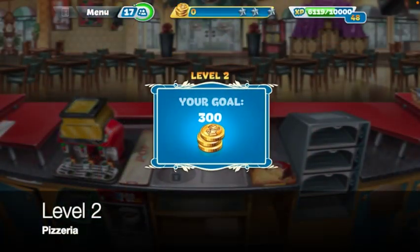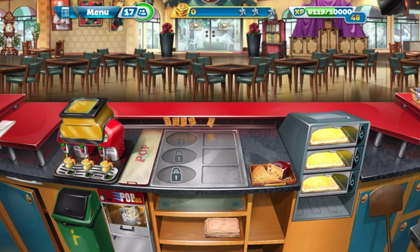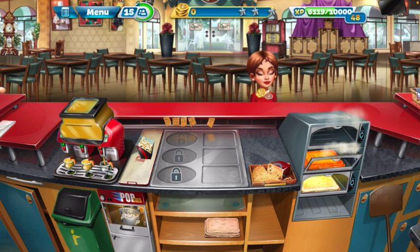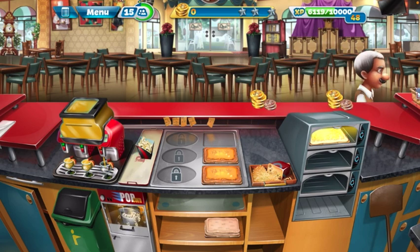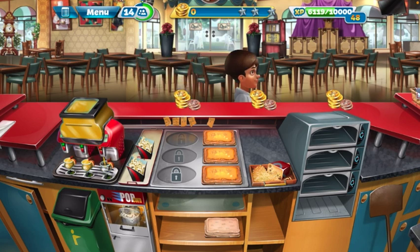We got 17 customers. We're gonna go ahead and prep all these pizzas — that's the only topping they can get, get those going. One habit that's really hard for me is seeing these open places and not hitting to put a plate there, so I got to be careful. Got another one prepped — popcorn and a juice. There's popcorn going and the juice.